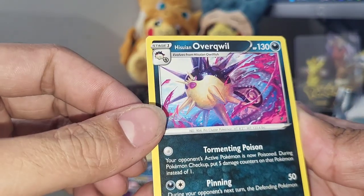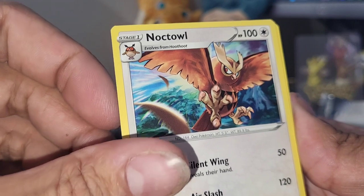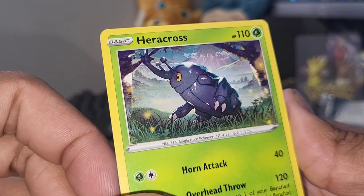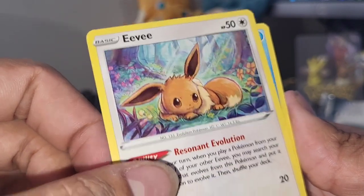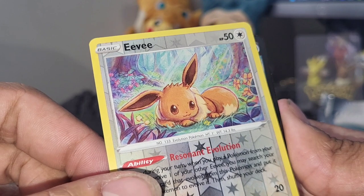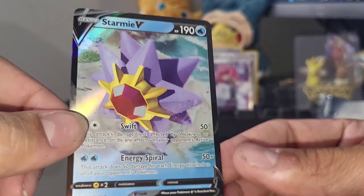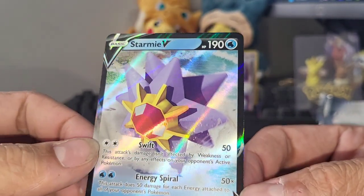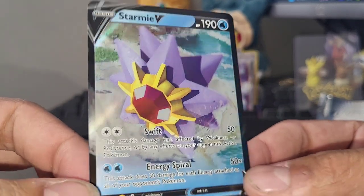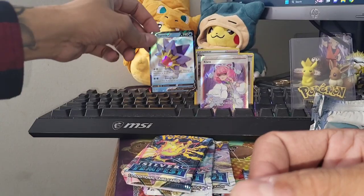Out of Brilliant Stars: Riolu, Starly, and Cynthia's Ambition - I actually pulled this full art out of Crown Zenith. Wormadam as the rare, nothing too crazy. Moving along to the Astral Radiance packs. We got: Overqwil, Kamado, Noctowl, Barboad, Scyther, and Heracross - one of my favorite Pokemon from that generation - Eevee reverse, and our first hit! Starmie V - I don't think I've ever actually pulled this one out of Astral Radiance, but it's not the Starmie V trainer gallery we're going after. Still a pretty clean looking ultra rare, very nostalgic.